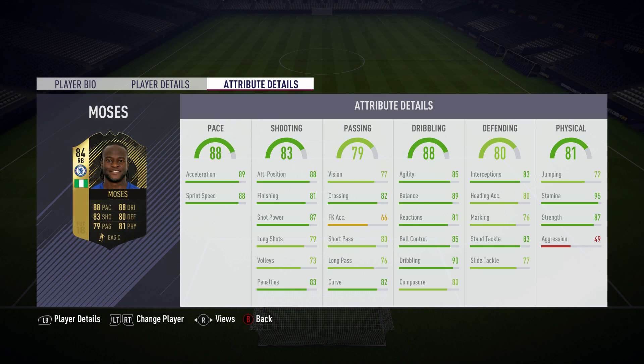The passing stats are pretty good with quite a lot of 80-rated stats, including curve which is very good for crossing, and 82 crossing — so his crossing is very good on the card. The dribbling stats are brilliant: 85 agility, 89 balance, 85 ball control, and 90 dribbling — that is also fantastic.